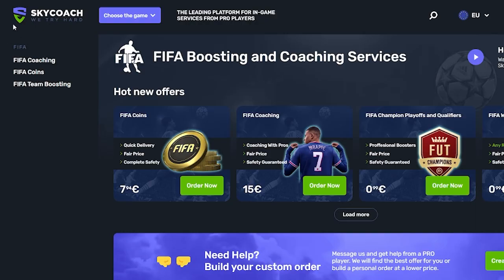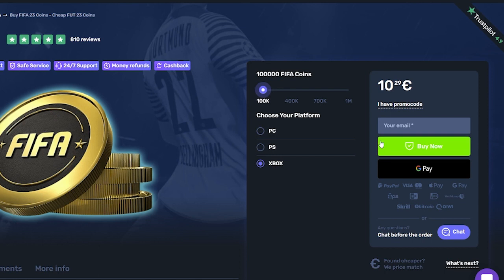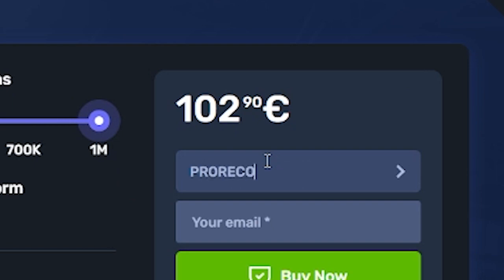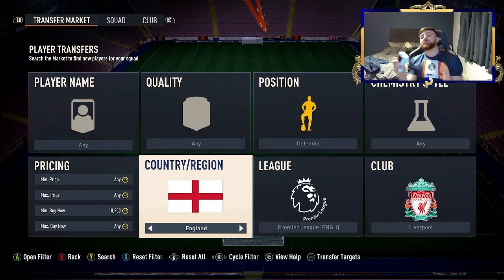If you guys are sick of losing in FIFA because your team isn't good enough, right now head over to skycoach.gg. Not only can they coach you in your weekend league or play your games for you, you can buy any amount of coins you want. All services get 10% off right now with the code 'prorecall' — click the link in the description. Let's get into it.